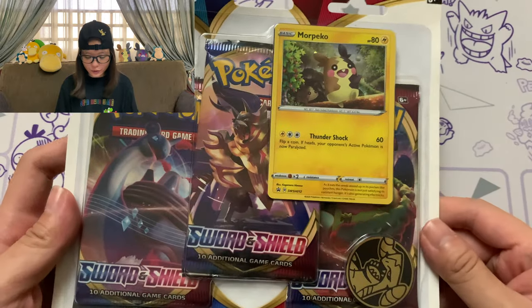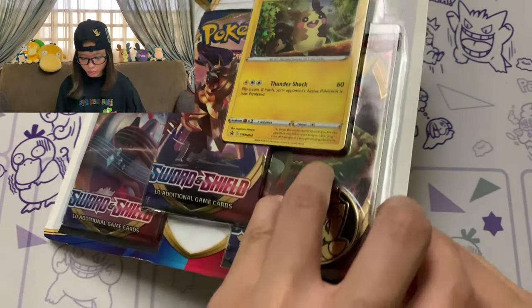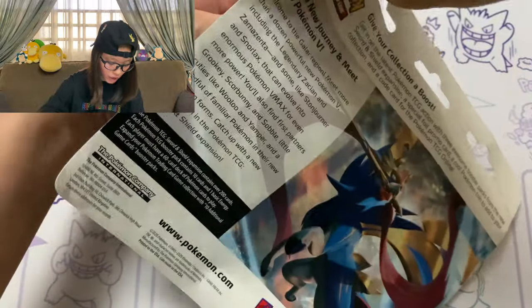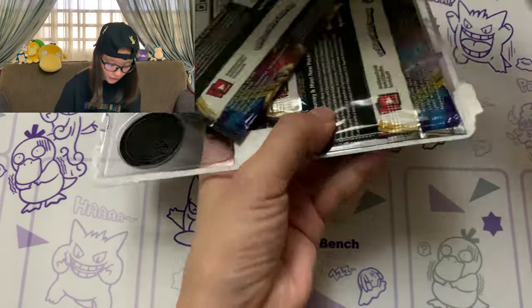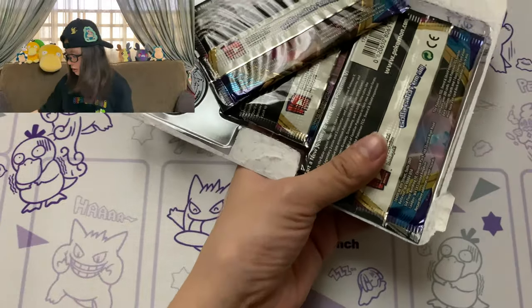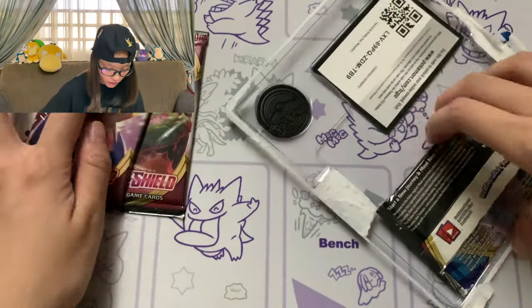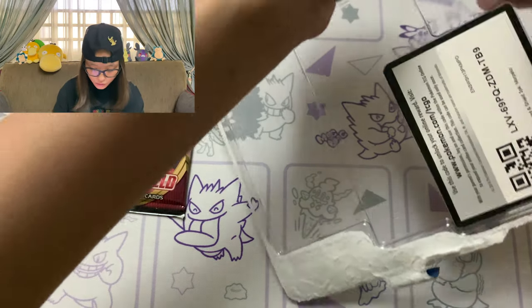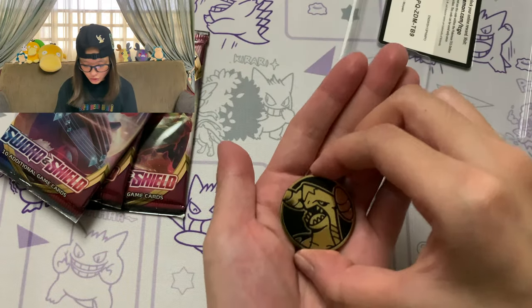Alright guys, we're back. We're just gonna start off with the Sword and Shield 3-pack right here first, and let me just rip it open from the bottom. I don't really care about damaging this packaging because I'm not even keeping this anyway. Alright, trash to the ground, and we've got 3 packs right here, all Sword and Shield. Let me just get the coin out - got it out. We've got the Garchomp coin right here.